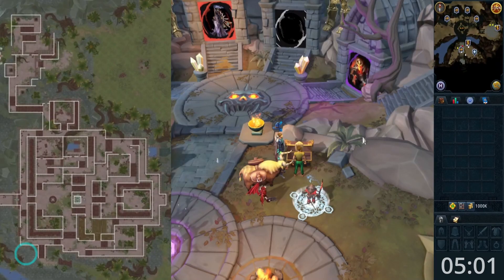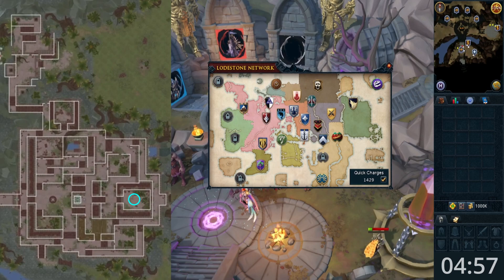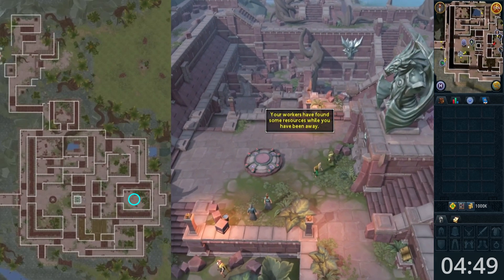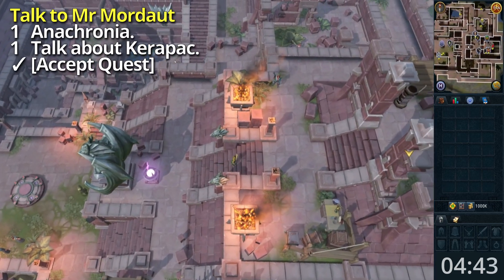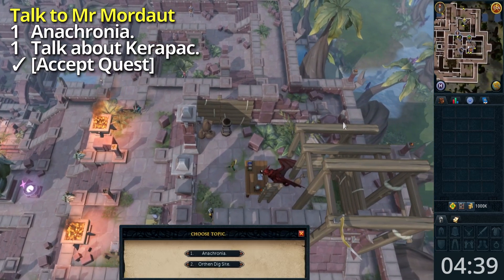Let's go! To start off, use the lodestone to Anachronia and head east. Talk to Mr. Mordout, option 1, twice, and accept the mini quest.